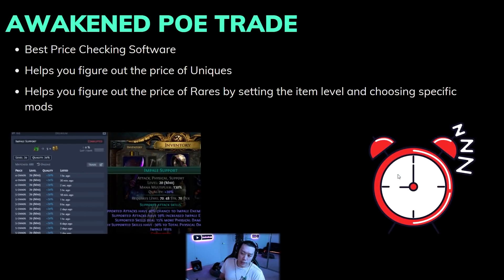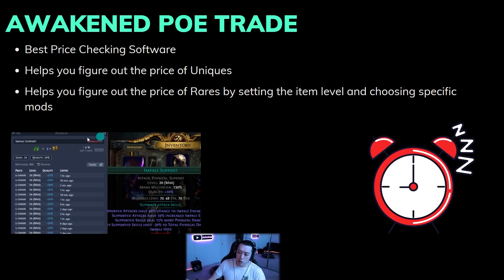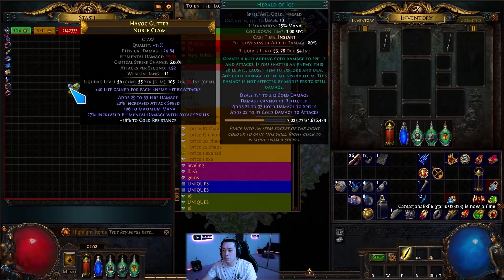Next up is Awaken POE Trade. Awaken POE Trade is probably the best price-checking software on the market - it has the best features, it looks the best, it's just the best. It helps you figure out the price of uniques and also helps you figure out the price of rares by setting the item level and choosing specific mods. You press Ctrl+D, or whatever hotkey you set, while hovering over an item and it tells you how much it's worth.